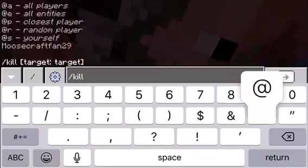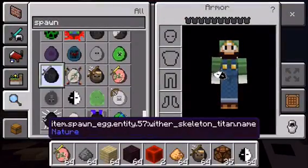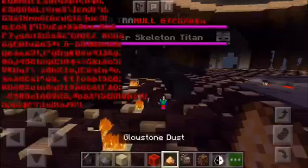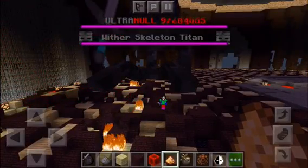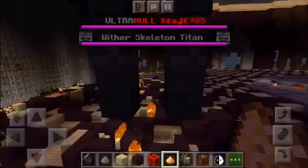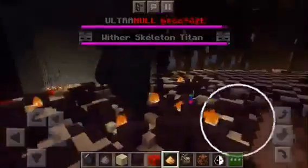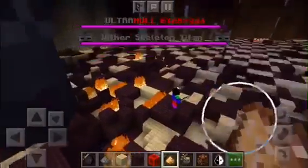Our next mob is going to be the Wither Skeleton Titan. Ultra Null versus the Wither Skeleton Titan. He spawned in. Come on, kill the Wither Skeleton Titan! Oh no! Ultra Null just got stuck in a hole.